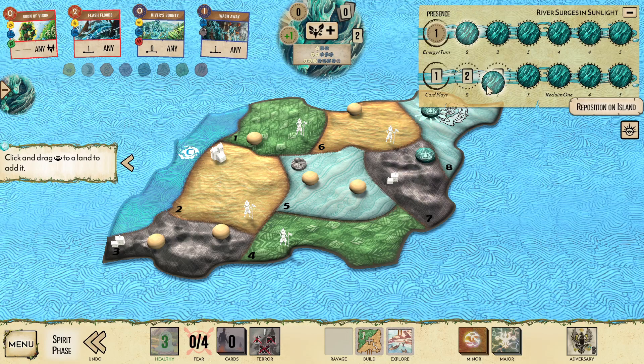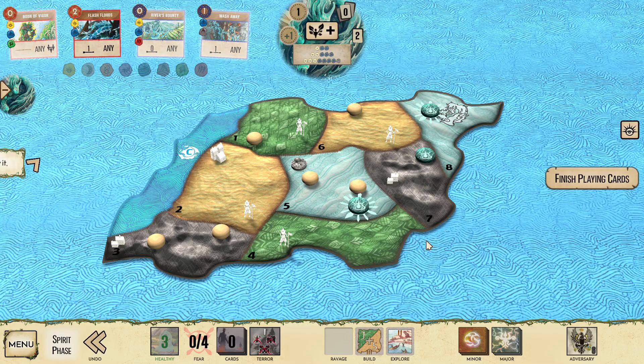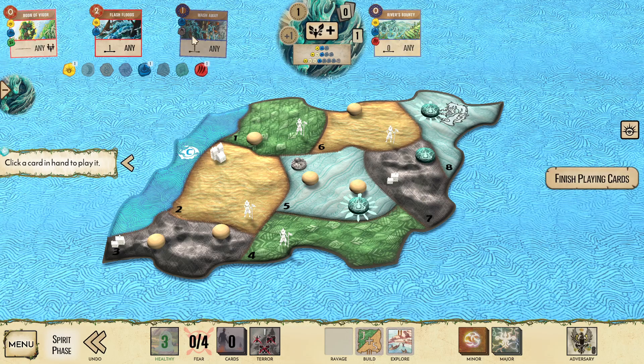We'll grow twice from the bottom track on turn 1. I like to grow into land 7 and then 5, usually. There is an argument to be made for growing into land 6 instead and using River's Bounty to try and set up a counterattack there, but I'm actually going to just use my Innate Power, or Wash Away, in order to solve the town instead. Usual River opening: River's Bounty and Wash Away.